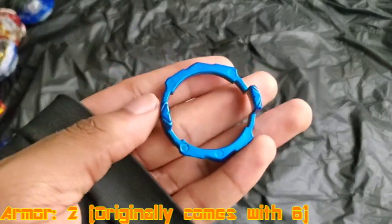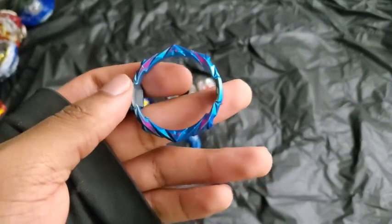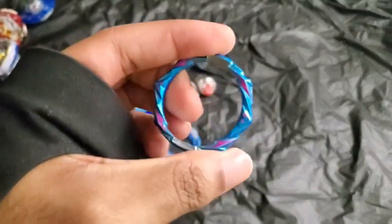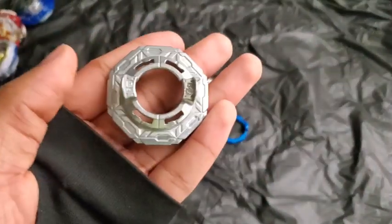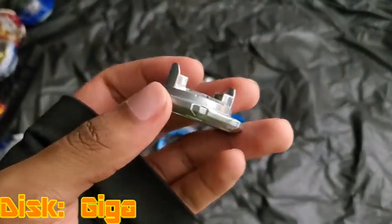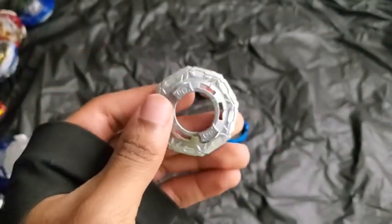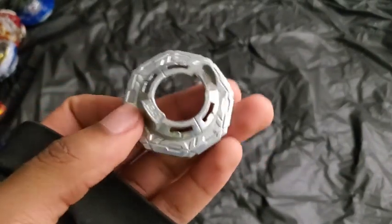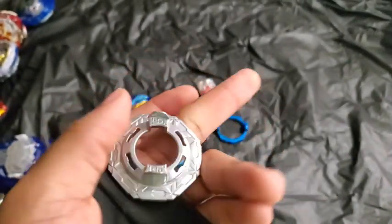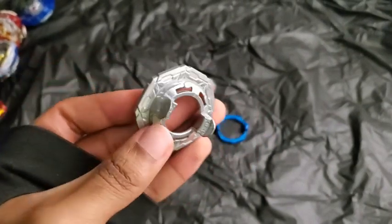Here is the armor. The armor is called 2 — just 2. It was originally supposed to come with a 6 armor, but I only have one 6 armor and I use it for Perseus, so I'm out of 6 armors. Then there's Giga. This is the first time we ever saw Giga released on a Beyblade, and Giga has been basically one of the best parts for the meta ever since. It's up there with Over and Illegal, though I think those two are probably better than Giga for most cases, maybe because of the heaviness.